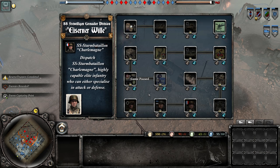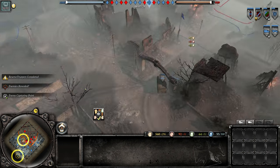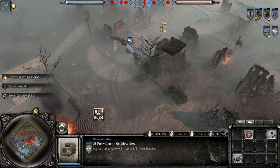Then we have the Charlemagne — French foreign SS troops who fought in Berlin. They apparently made it out but knew if captured they'd be executed. Last but not least, we have captured Russian howitzers for artillery. That covers the entire doctrine, so after that intermission, let's hope we don't get totally wrecked.